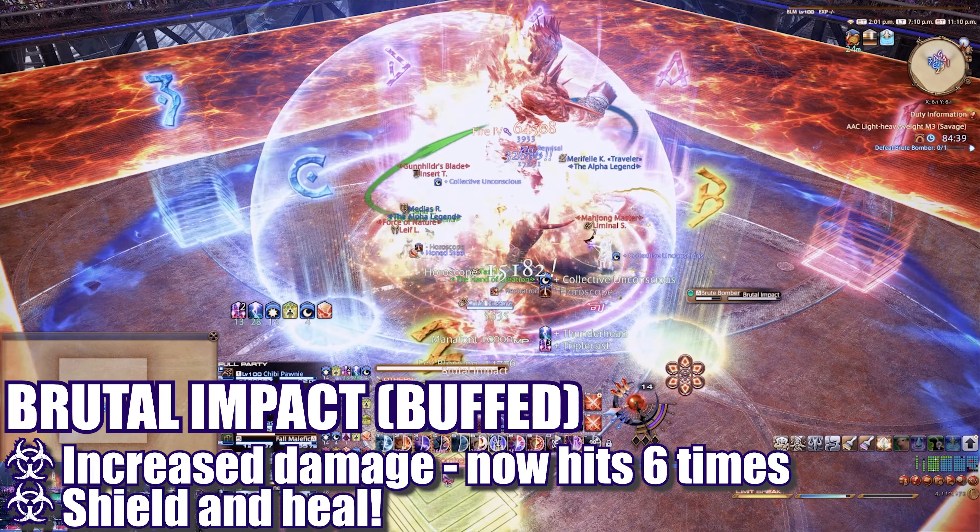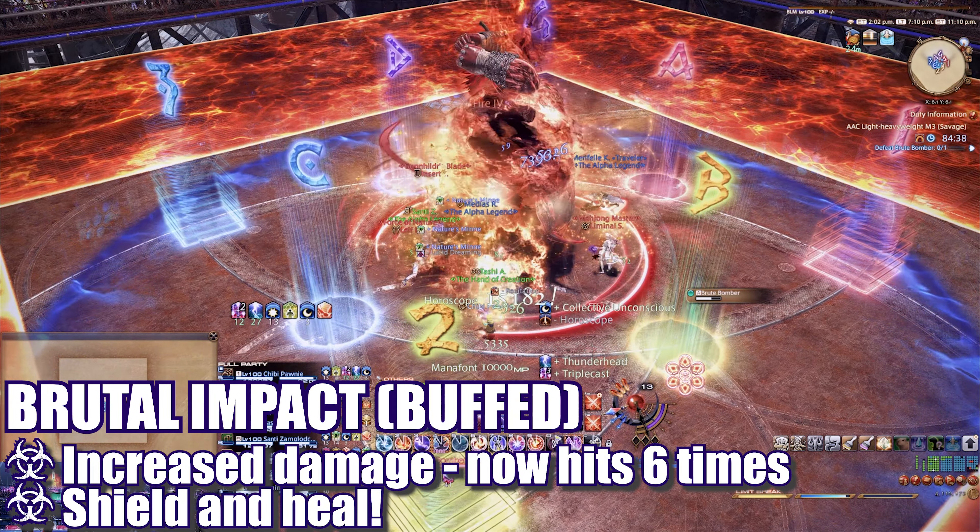Immediately after, the boss will cast either Quadruple or Octuple Lariat. Pay attention to if he's on fire and adjust appropriately to dodge the incoming circle or donut attack. Don't forget to also spread or stack with your partner based on the type of cast. This is followed by another set of 6 Brutal Impact raid-wide blasts. Shield and heal as necessary.